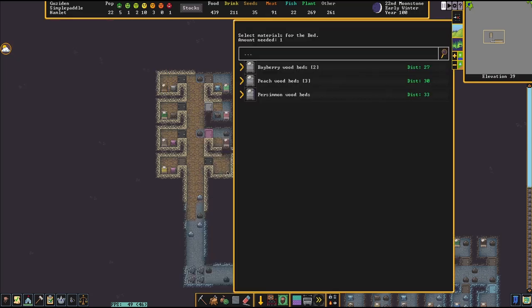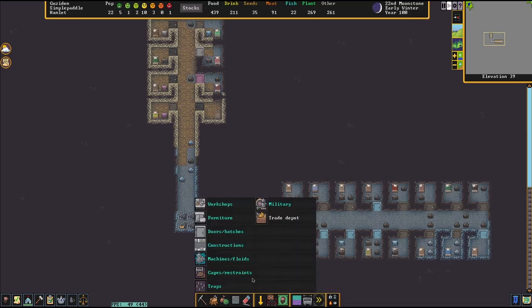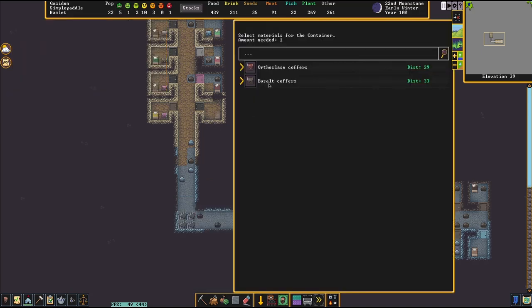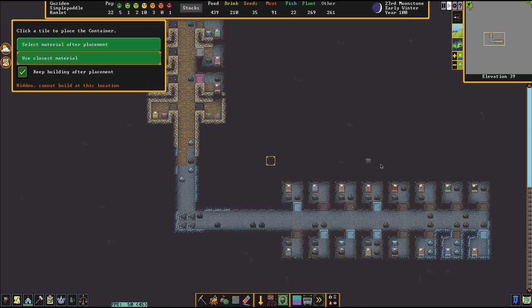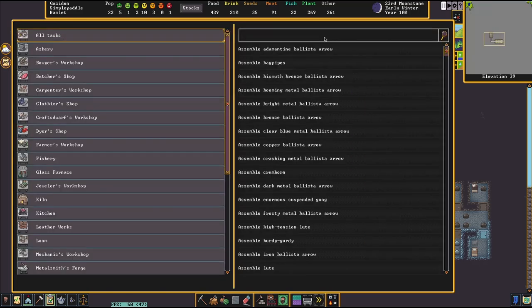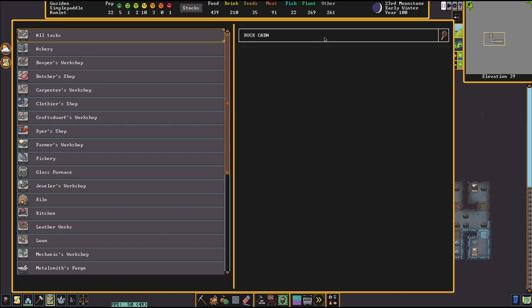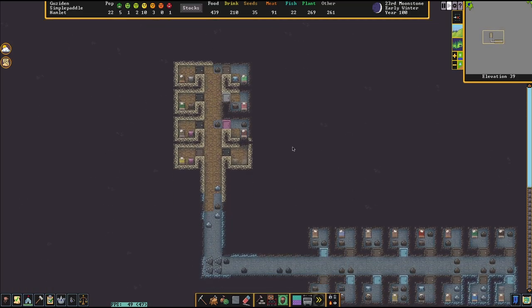Do we have any beds in stock? We do. Since we can make that a bedroom. How about things like chests? We have a couple. I know we only have one more, so we'll just drop it in that corner. Do we make any cabinets? Doesn't look like we did. Start an order for some cabinets too. Nice for them to have cabinets and chests in their bedroom. If you have less than ten, make ten. And that'll keep things kind of flowing.